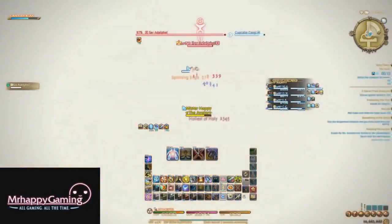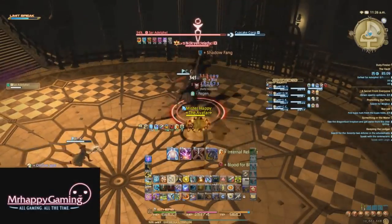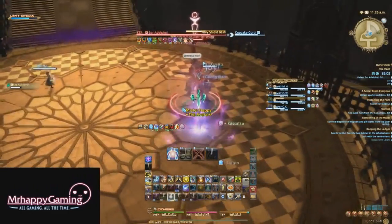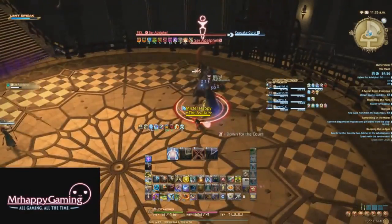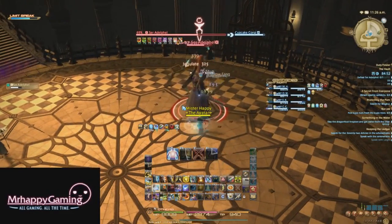The first big ability you will see is Holy Shield Bash. This attack marks a target, shield bashes towards them after a few seconds, then performs a tier 1 limit break on them for high damage. This can be mitigated or healed up after, just make sure that the target is topped off before they get hit by the strikes. Cover from Paladins can actually take the damage from the limit break here as well, so if you're a Paladin, doesn't hurt to try.